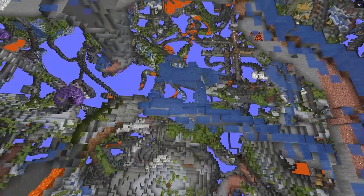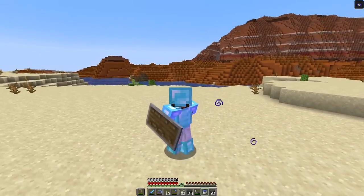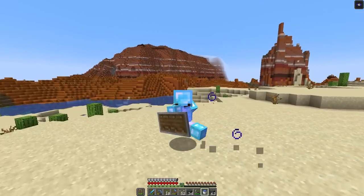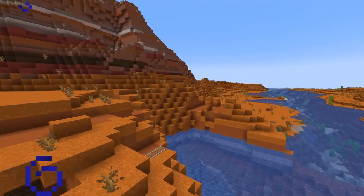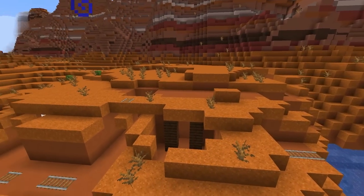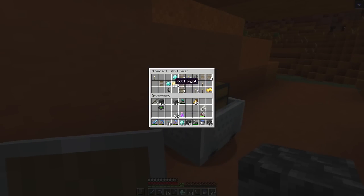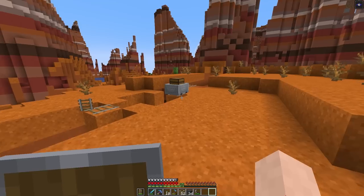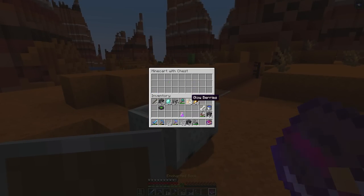Believe it or not, one of the easiest ways to find diamonds is directly on the surface. If you're wandering around and see a Badlands biome, make sure you go explore it. In these biomes are Badlands mineshafts — abandoned mineshafts on the surface exposing minecart chests everywhere. As you go through and loot the mineshaft, you can find those baby blue gems stashed away just waiting for you. As an added bonus, you can also find crazy OP enchanted books in those chests as well.